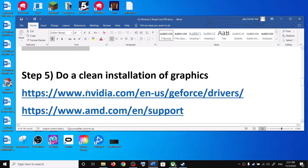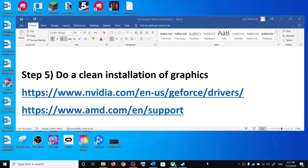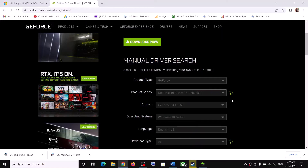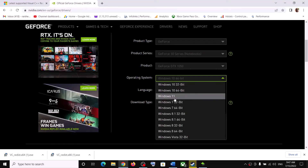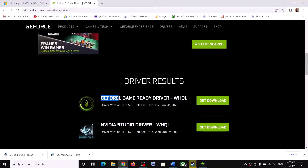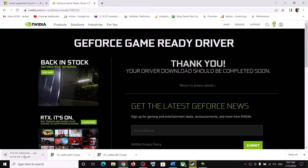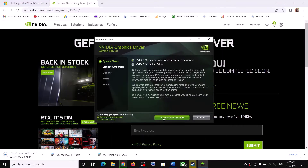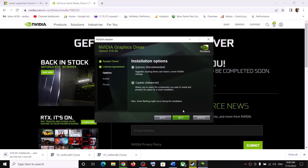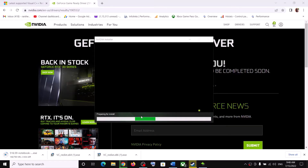Next, do a clean installation of your graphics driver. For NVIDIA, go to the NVIDIA website; for AMD, go to the AMD website. Select your graphics card and the correct operating system, then download the latest GeForce Game Ready Driver. Run the exe, click Agree and Continue, check the Custom option, click Next, check Perform a Clean Installation, click Next, and let the installation complete.